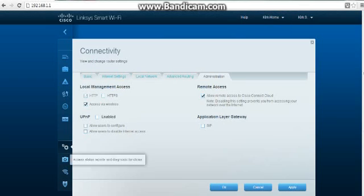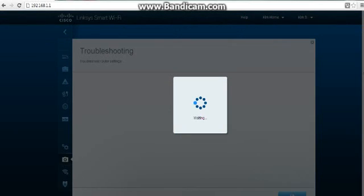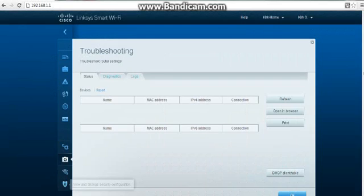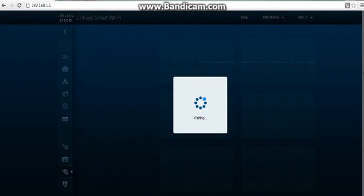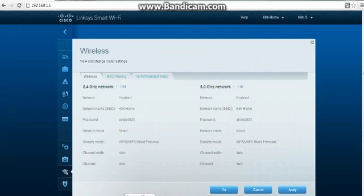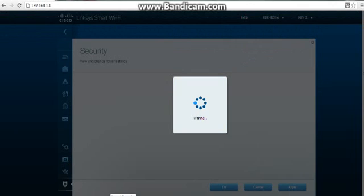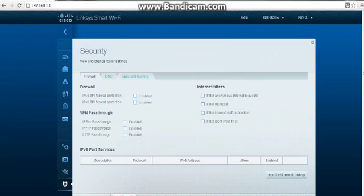But when I go to check the port, none of it's open. It doesn't work. It works on my local address perfectly. I've tried disabling my Windows firewall. I've done everything. It just doesn't work. I don't know what's going on. It's just not gonna work.